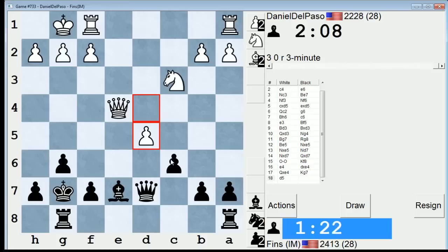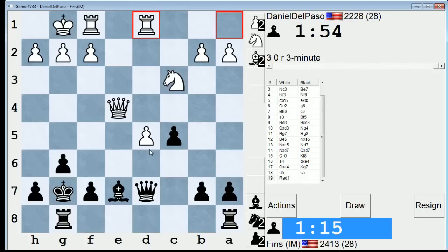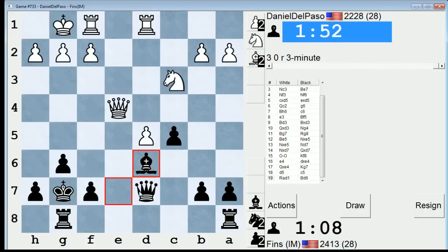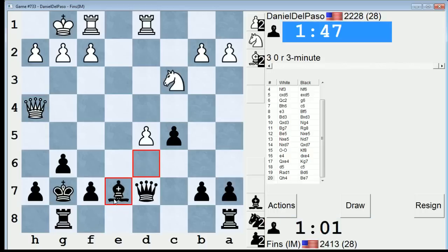If I push c5, I'm a little worried he might go d6. Should I be concerned about that? Maybe not — let's just do it. Because if d6, I can play bishop f6; I don't even have to take the pawn yet. Meanwhile, if he doesn't play d6, I might put my bishop on d6. Yeah — blockade. Now it's important that I stay out of range of his knight, because he'll be trying to bring the knight to e4. Let's just harass his queen a little bit again.